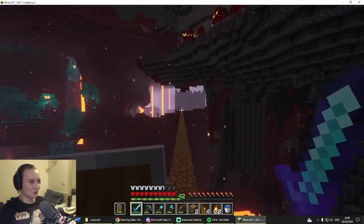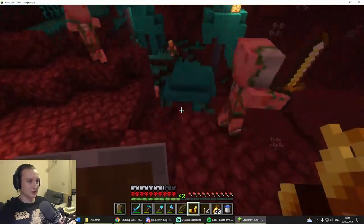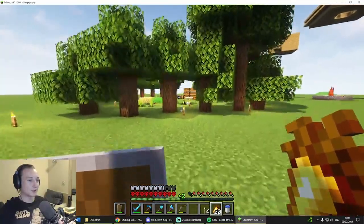Those magma cubes are looking to kamikaze me. We've got four blaze rods — that's actually really good, more than I hoped for. I want to know where the nearest stronghold is.